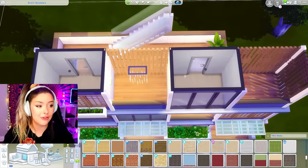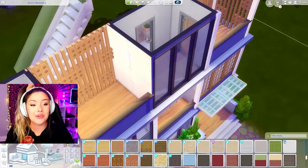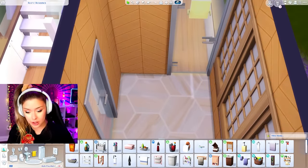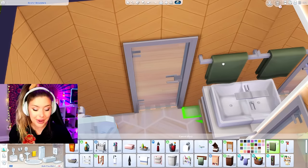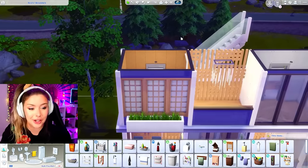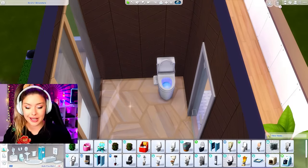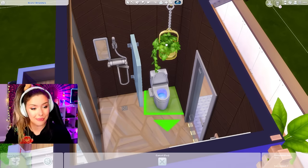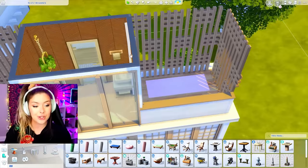Now we're going to go upstairs and do the bathrooms, and then the top floor will be our bedroom. For the bathroom I'm using a Snowy Escape shower and toilet, then a sink in the corner from base game with a mirror right behind it, and hints of green we've been using throughout. For the other side, I'll use similar stuff in a different swatch — bathrooms in builds like this tend to be pretty similar anyway. For the exterior balcony, I'm thinking a yoga mat right here — it makes sense to be right next to the bathroom so you can go shower when you're done.